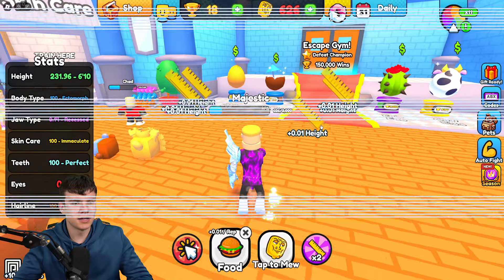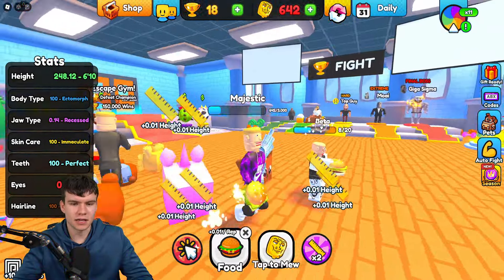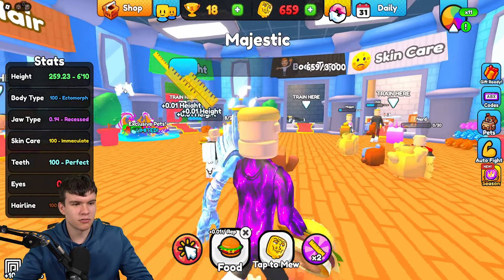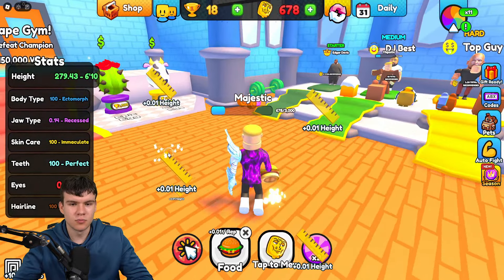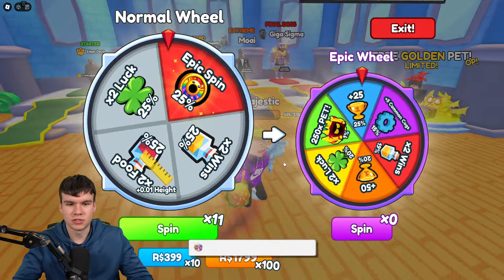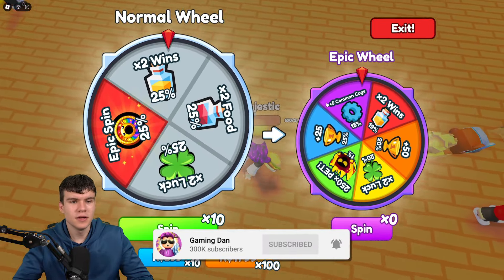Here we are in Muon Simulator. Pretty much what we do in this game is click to max out our character — we can increase the height, body type, jawline, skincare, teeth, eyes, hairline, all that sort of stuff. The more we click, the better-looking we become, which is kind of cool. We also have wheels to spin over here, which is a pretty cool feature.